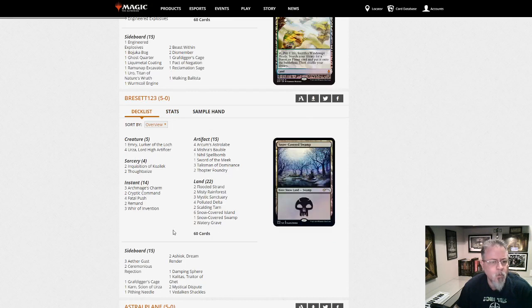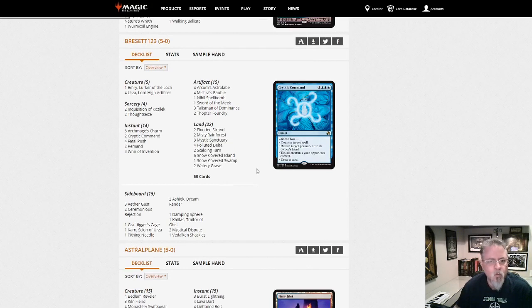Breset123 with what looks like Blue-Black Control — or Soratami... Goryo's Vengeance. Yeah, Blue-Black Control with the Goryo's combo. Actually it's Wurza — cancel everything I just said, it's Wurza.